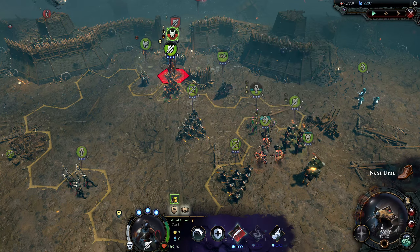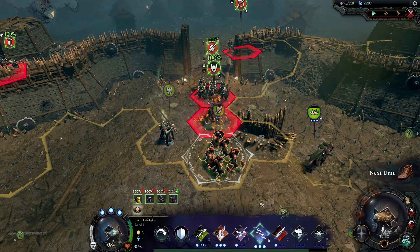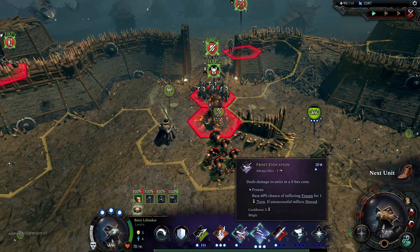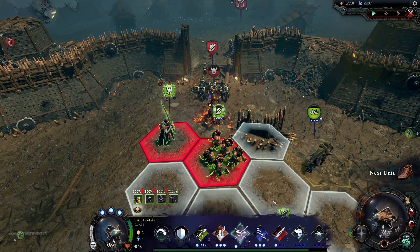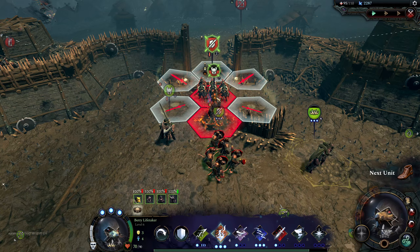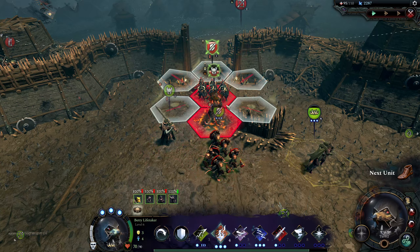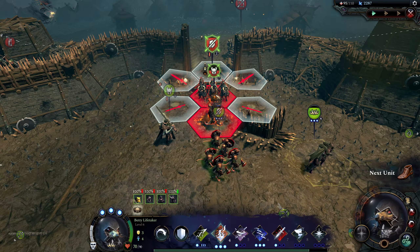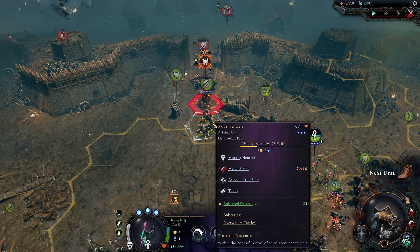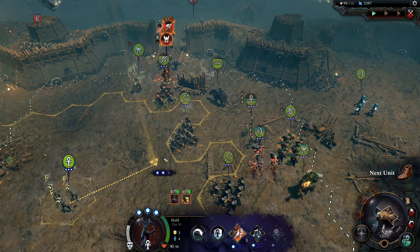I should actually maybe try to seduce him, but no we won't. Betty Lifetaker — sure options — Fire. No, that's going to hit our own troops as well. I think it's going to be a Lightning Evocation then. Excellent — it looks like this would possibly do more damage. Set some fire as well, good stuff. Can't quite finish them.